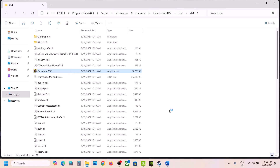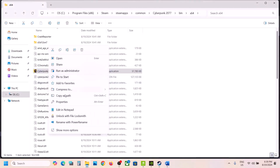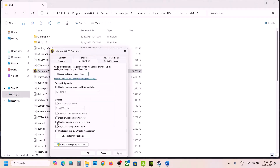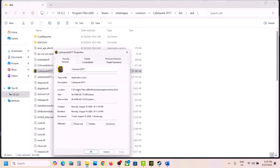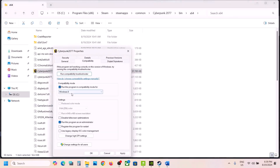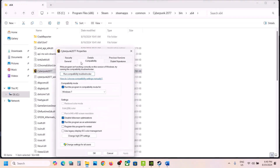Instead of launching from Steam, launch directly from the game installation folder. If still not working, right-click the exe, select Properties, go to the Compatibility tab, and check Run this program as an administrator, then hit Apply and OK. Still not working — try checking Windows 8 compatibility mode, hit Apply, OK. Still not working — try Windows 7. Still not working — check Disable full screen optimization. If none of these work, uncheck those boxes, hit Apply and OK.